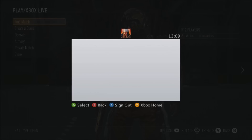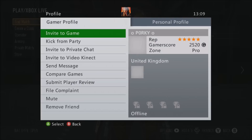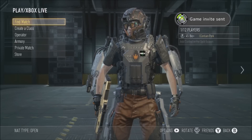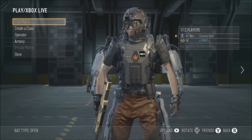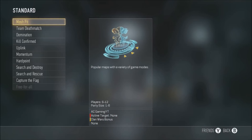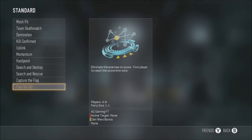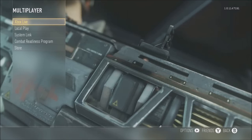Before we start the glitch, I'm just going to show you that simply inviting someone to a game and then trying to play Free For All doesn't actually work. I'm going to go ahead and invite my friend Porky — big shout out to him, I'll leave a link to his channel in the description. Now that he's joined, you can see that every single game mode is selected except Free For All, because there's another person in the lobby.